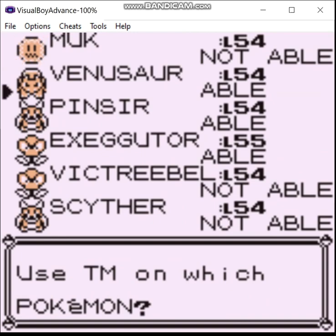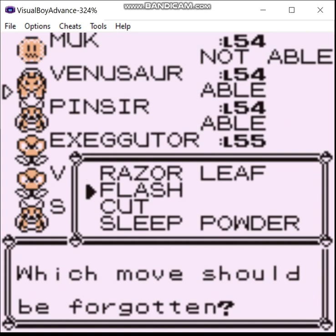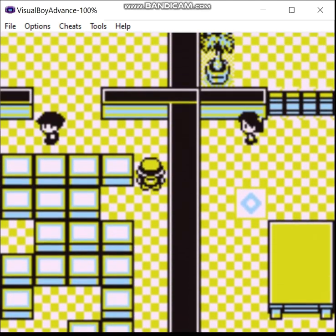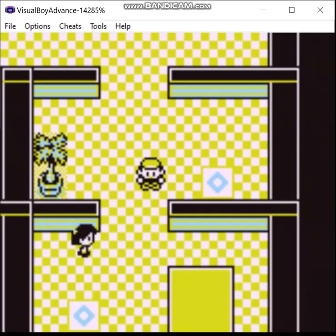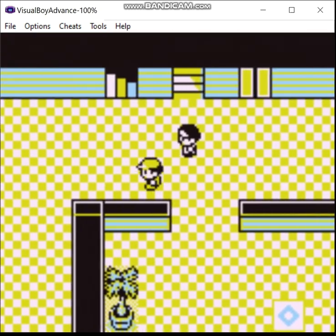I think we're going to go with Venusaur. Venusaur has been a useful mixed attacker. And again, we're going to get rid of Flash, because there's no more reason for me to use it. Nothing more here. And now let's go down.